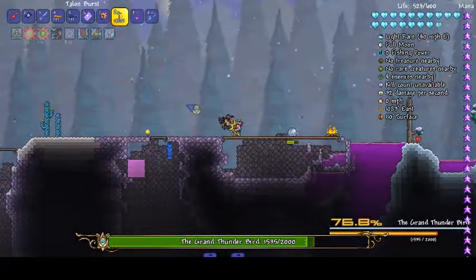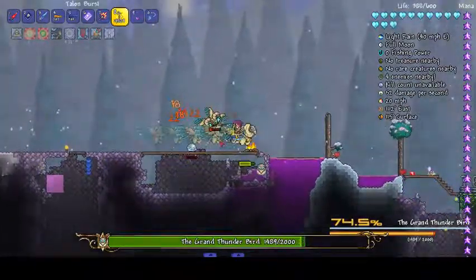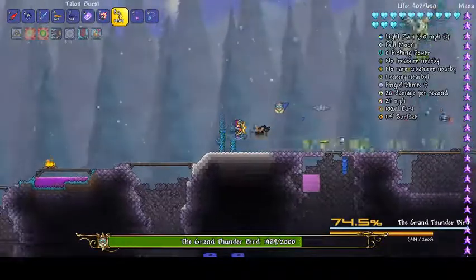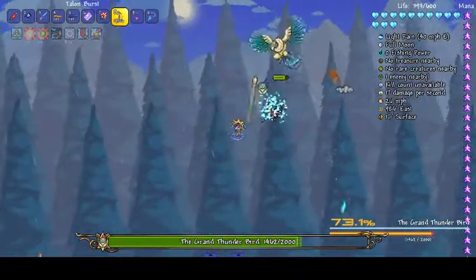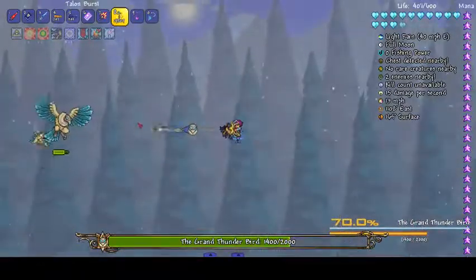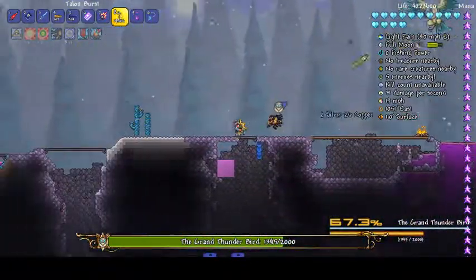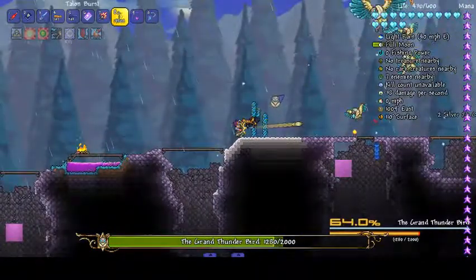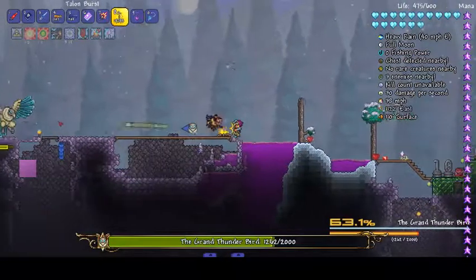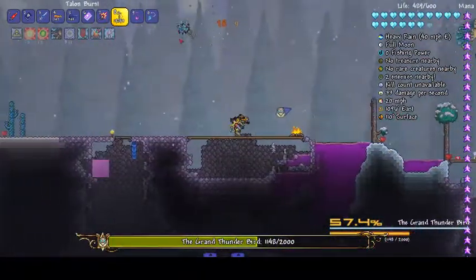Thorium doesn't get free hardmode wings until this very champion, I think. So it's post-Skeletron until you get hardmode wings in Thorium. You need like a cloud in a bottle, sand in a bottle, blizzard in a bottle — something to increase your jump, like frog's legs or something, because when he charges you need to be able to dodge, because that's what can deal the most damage.